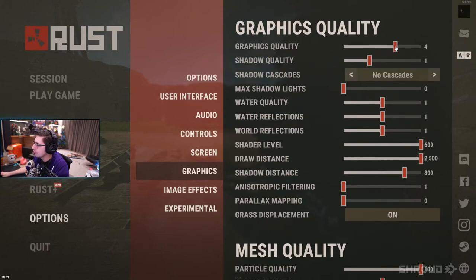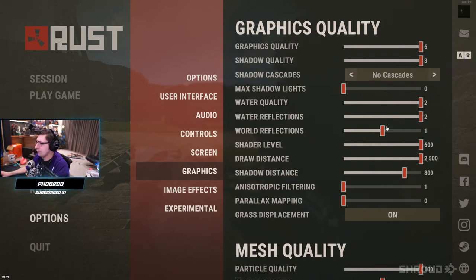Graphics quality all the way up, shadow quality all the way up, no cascades on shadow cascades, max shadow lights 0, water quality 2, water reflections 2, world reflections 2, shader level 600, draw distance 2500.